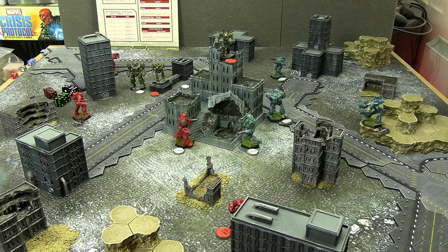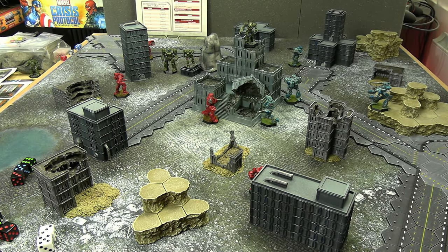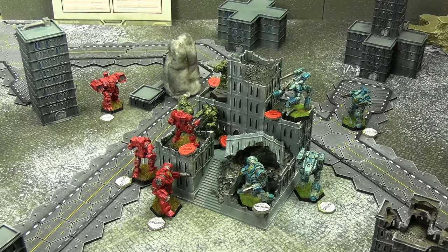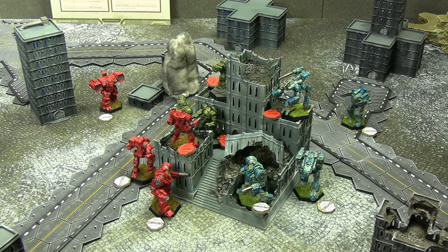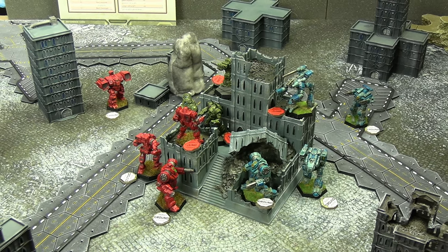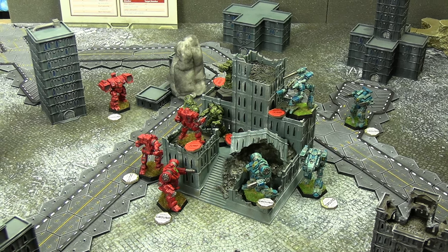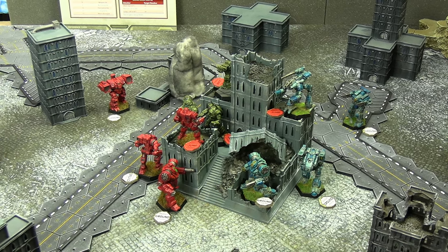Beginning the penultimate round 3: Northwind Highlanders must move and shoot first, then Flix Marauders, then House Kurita last. Every surviving mech is now crawling over the objective building. The Marauder, Blackjack, Wraith, and Trebuchet all did jumps; the rest did ground moves. There's going to be a lot of messy short-range shooting for sure.